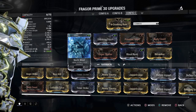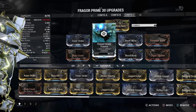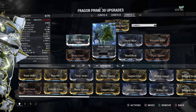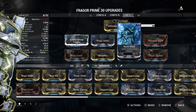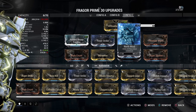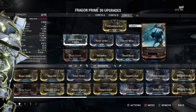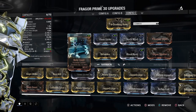Against the Grineer, we have Heavy Trauma, Fever Strike, and North Wind. I prefer Viral on my melee when fighting Grineer, because my secondary or primary will be using Radiation or Corrosive. Corrosive is also good against some Grineer enemies. We have Pressure Point, Organ Shatter, Blood Rush, Berserker, and Body Count.